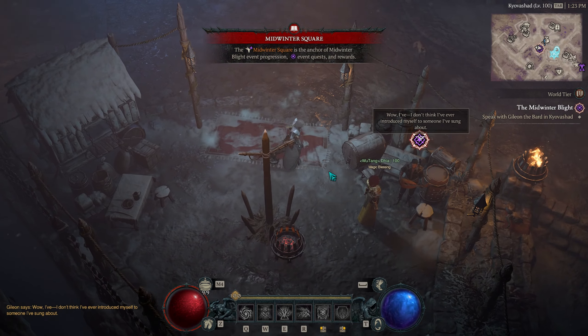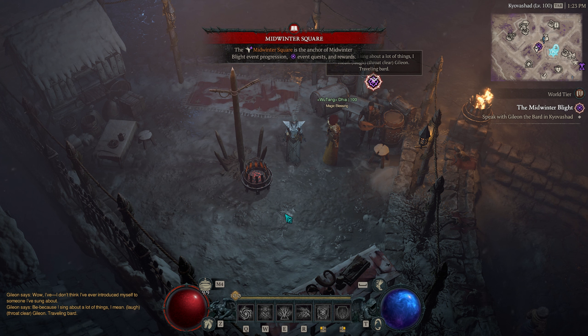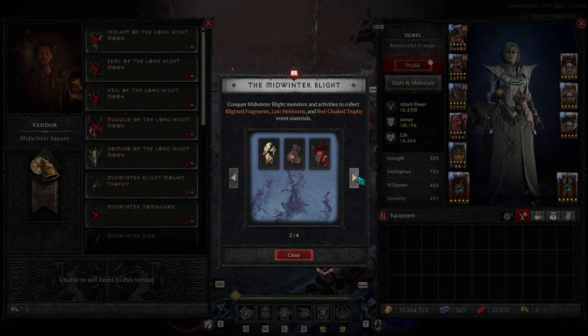If we get into Kievashad and go over to Quarmon's old stomping grounds, where he had his malignant heart table, we see a new NPC, Gillian, a bard, with his own little workshop table. If we talk to him, we get a window that pops up telling us how this event works.